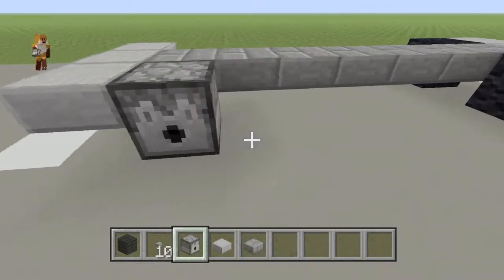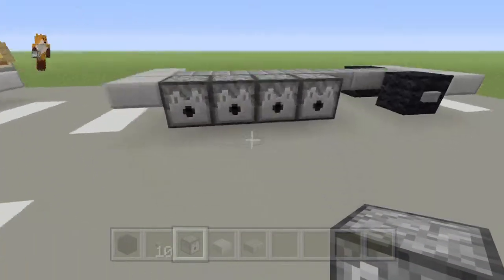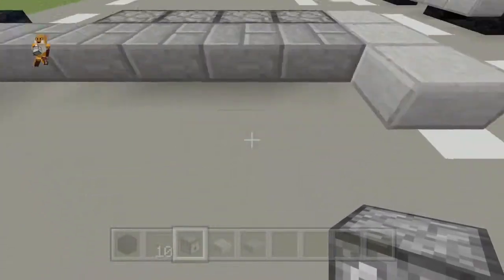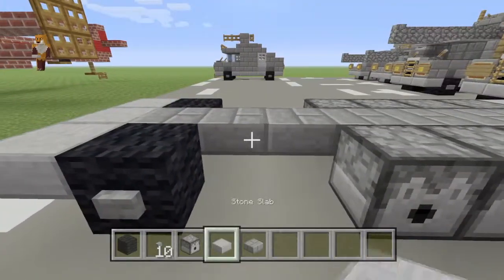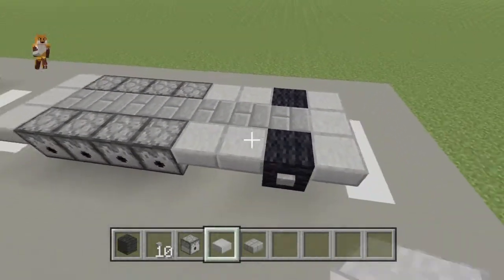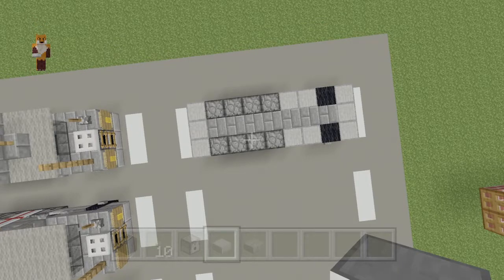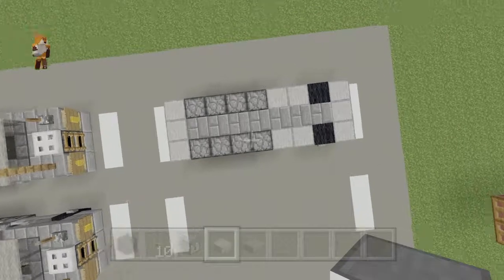Then from the back here, four pistons on both sides. And stone slabs in between those and the wheels. Now you should have a shape looking like this.